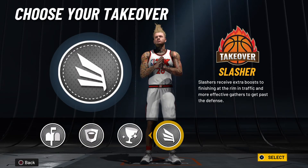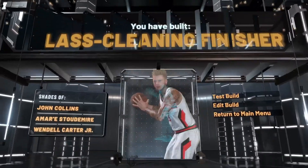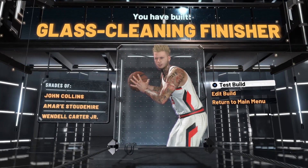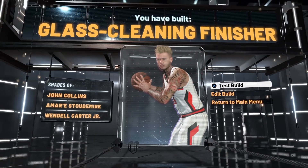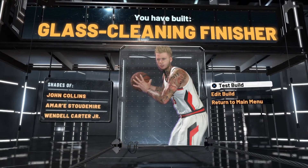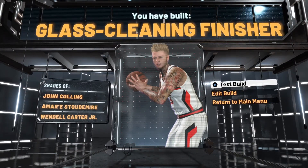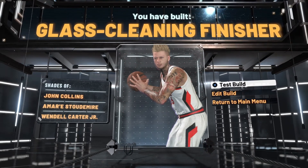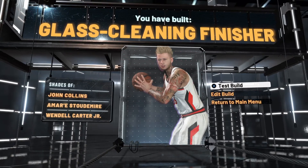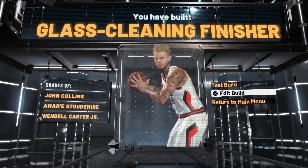But I wanted to go Slasher cause I just want to dunk on these guys — not really an explanation needed. And as you see, we have built a glass cleaning finisher that can shoot. I promise you this build is very catfish — the 51 three ball would be a 55 at 99. It's very catfish, you can still pull up with that guy. Just get some dimers, some floor general, all that, plus boost. Nobody's guarding you cause you can go from shooting in the corner, shooting at the top of the key, pulling up that mid-range, pulling up that post fade from anywhere, to dunking on the whole starting five.